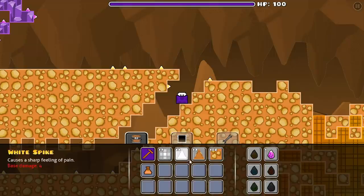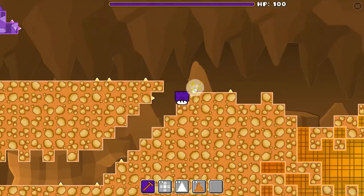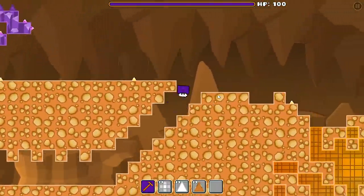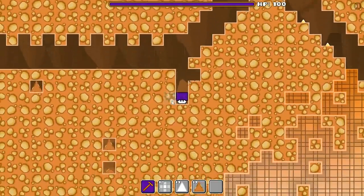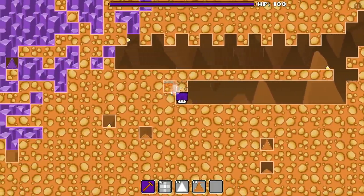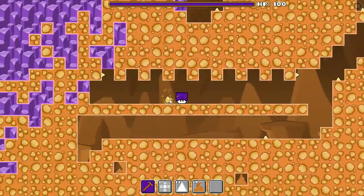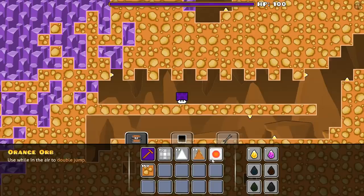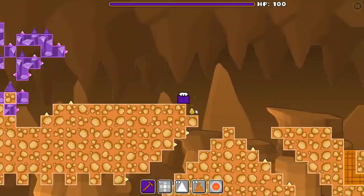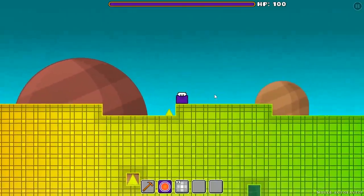Now I got the resistance potion. How do I use it though? Just click in the air to drink it. The health bar outline is now orange — I have increased resistance. I need 50 shards... now I have 50 shards. Let's test the orange orb. Ah, so spikes can't even damage me now? Haven't expected that, but I'll take it.